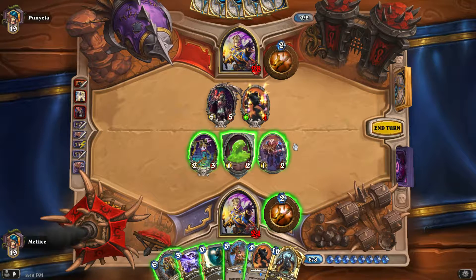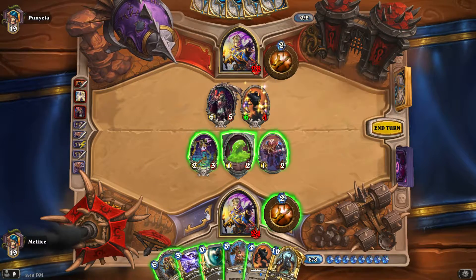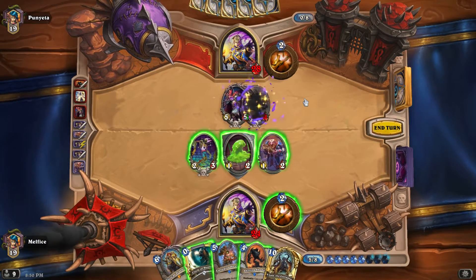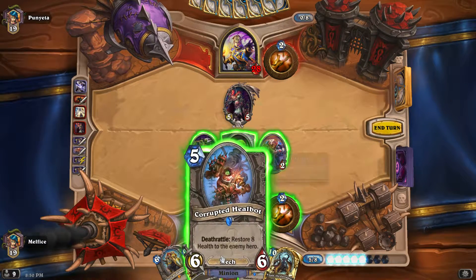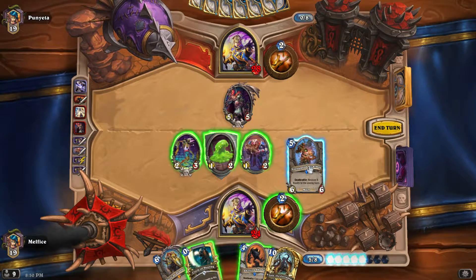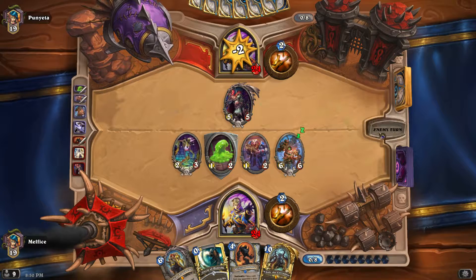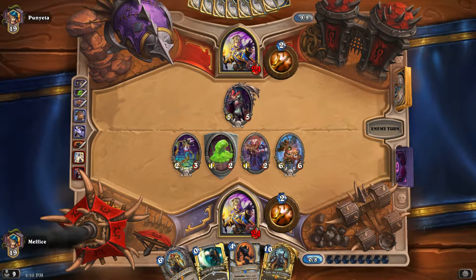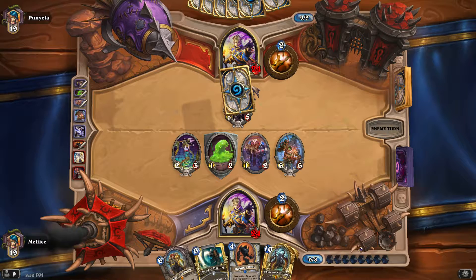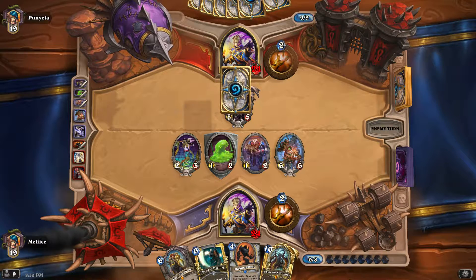This is such a bad situation. I could get rid of one of these - probably gonna have to get rid of that. Let's put this out. If this gets stolen it's not that bad. Hopefully next turn I'll be able to deal with Sylvanas. The good thing is, if this dies the next couple turns I think I'll have enough board presence to win. One problem is remember that wild has Light Bombs.